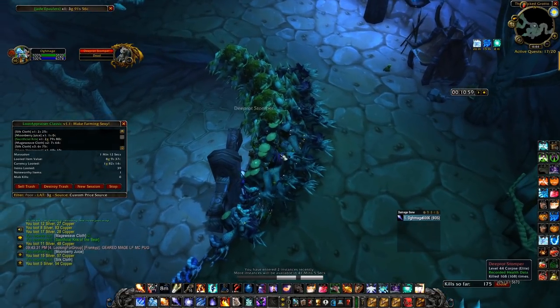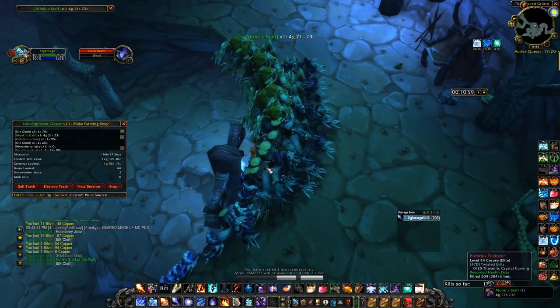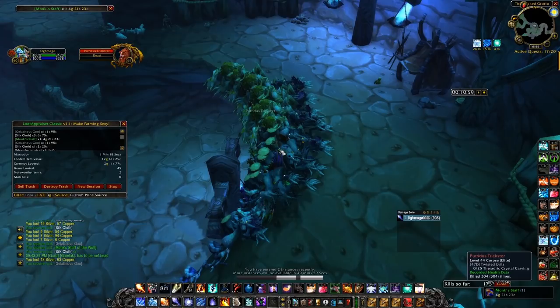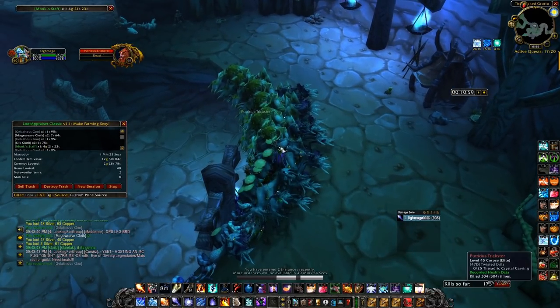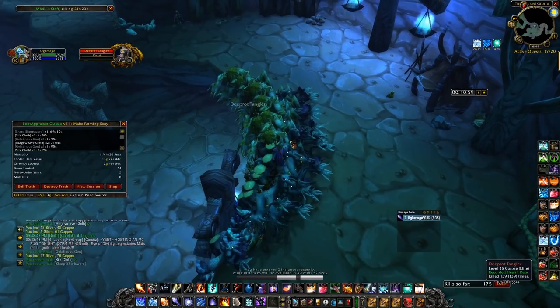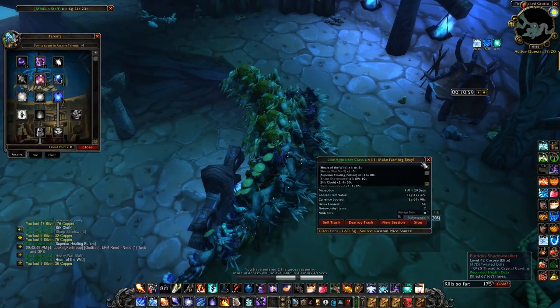There's a ton of mobs stacked up here in the middle - this is going to take quite a long time. You can see right there we just got Jade Pauldrons which were three gold and 91 silver, and that boosted the looted item value all the way up to four gold and 30 silver right off the bat. We're hoping for an epic - there's another weapon right there, and weapons are great because you can vendor them for a lot. There's another four gold item right there - Monk Staff, another weapon. I typically get between four and eight greens per run.